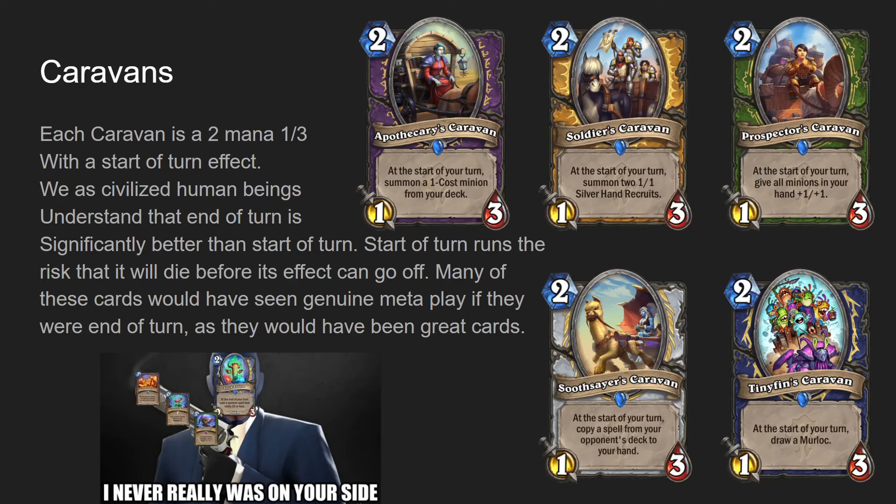Soldier's Caravan giving you two Silver Hand Recruits - if that was end of turn, it would be insane. Prospector's Caravan, same thing. Let's be real for a moment: if Prospector's Caravan was end of turn, it would be an unbalanced card. It would be so broken - the best of these by far. It would not be fair in the slightest, because that's a four mana effect.